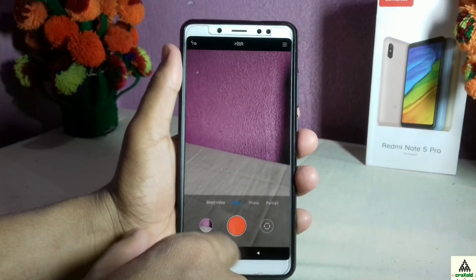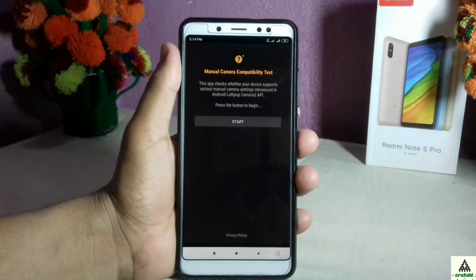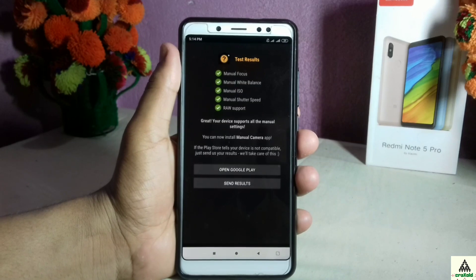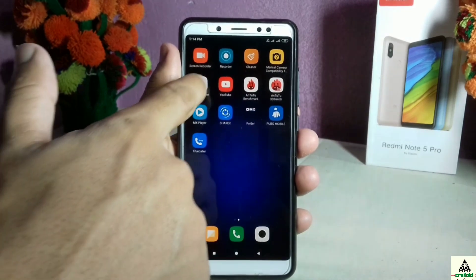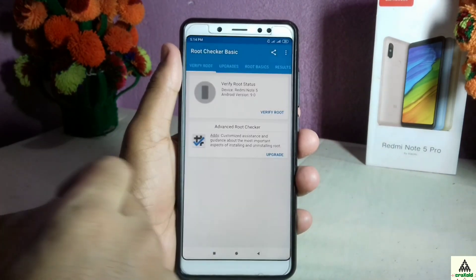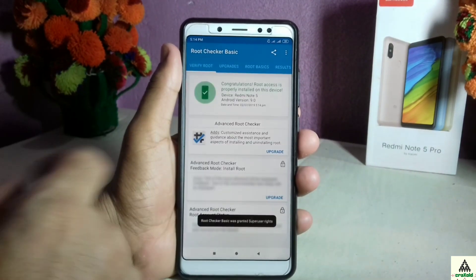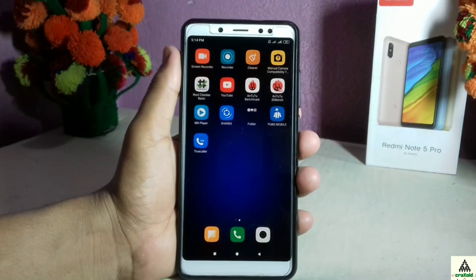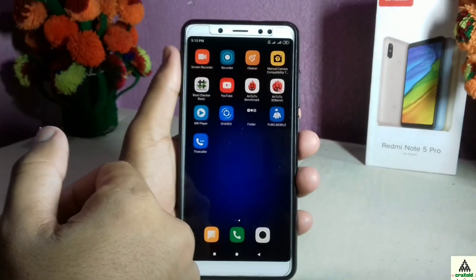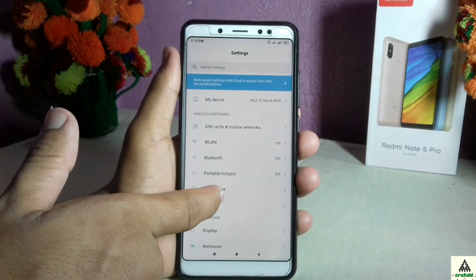Now let's check whether Camera2 API is enabled. Clicking the Start button, all green signals indicate that Camera2 API is enabled — meaning you can install Google Camera on this ROM and enjoy it. The phone is also rooted. Now I'll check the Antutu benchmark score and show you what graphics and frame rate you can play PUBG at — I'll show that shortly, so make sure you watch until the end. For now, let's go to the Settings menu.